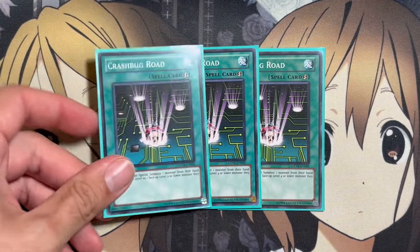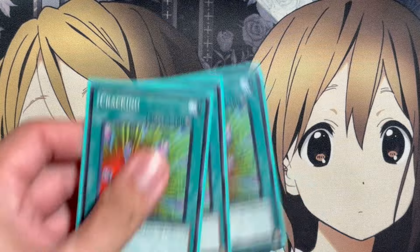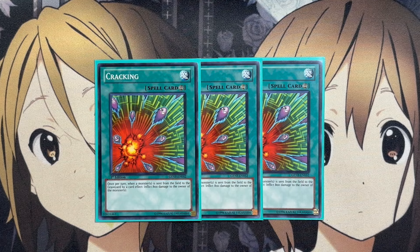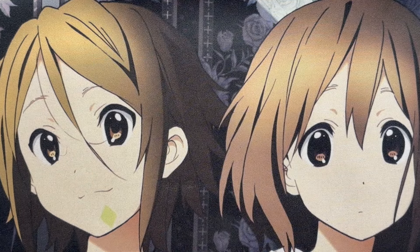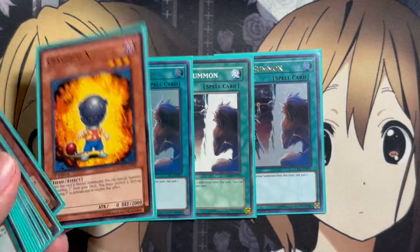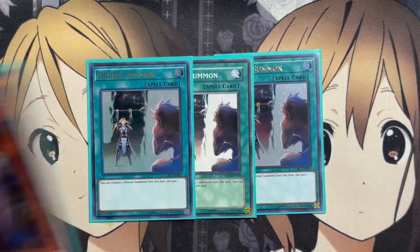It all depends on which Crash Bug you want to normal summon. We also run three copies of Cracking — once per turn, when a monster is sent from the field to the graveyard by a card effect, inflict 800 damage to the owner of that monster. It works with some other cards in the deck for that burn damage. Then three copies of Double Summon, the same premise as Crash Bug Road — just a way to get an additional normal summon. I really like this one with Tour Guide, because you can Tour Guide into a Crash Bug, then use your additional normal summon for the needed Crash Bug, and grab the special summon monster off Tour Guide.